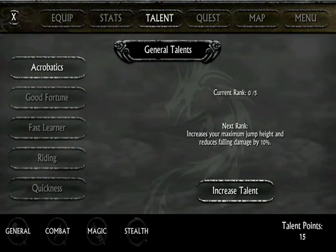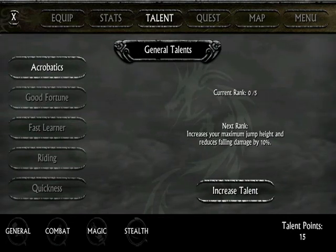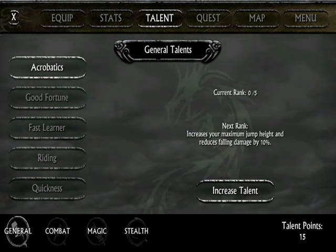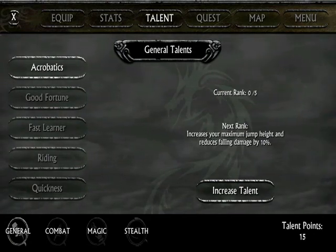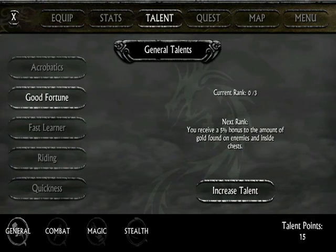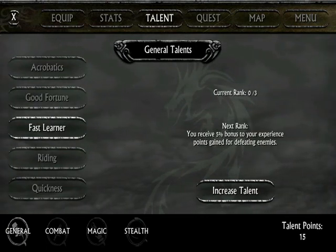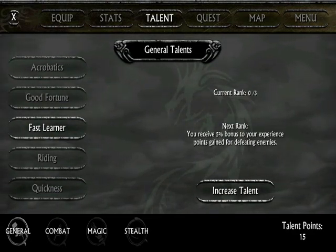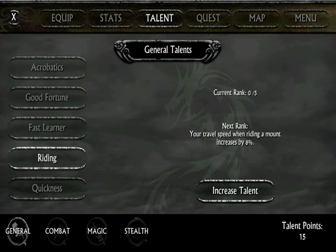It does sound like strength is going to be critical at one juncture of the game. Looking over these, you have General skills. There's Acrobatics — increases your maximum jump height and reduces falling rate. You also receive a 5% bonus to the amount of gold. That's a useful one. Fast Learner gives you a 5% bonus to experience points gained. That's a good one. So right now it's 2 and 3 on General.